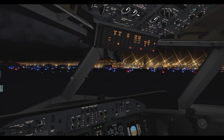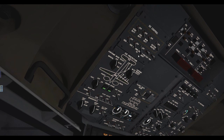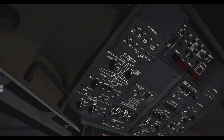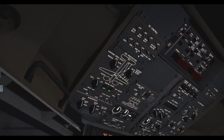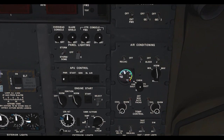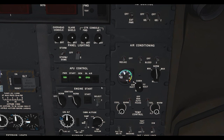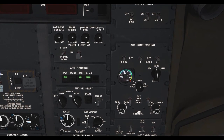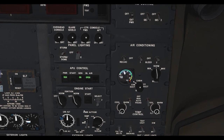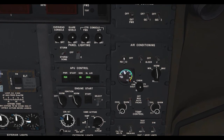We've got our batteries on, and our bus tie and main bus tie are already set on. The APU is coming on — we're going to run our power, hit start, then gen, then bleed air. Cabin altitude is set to auto. Air conditioning packs are already set to auto on this aircraft, so all we need to do is turn on the recircle fan.